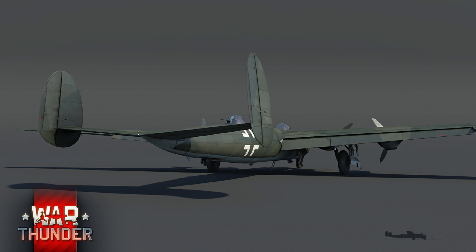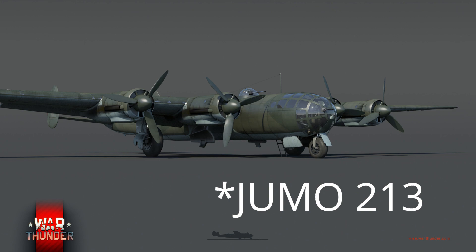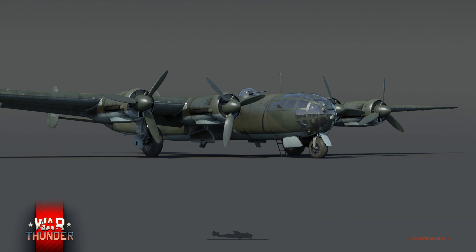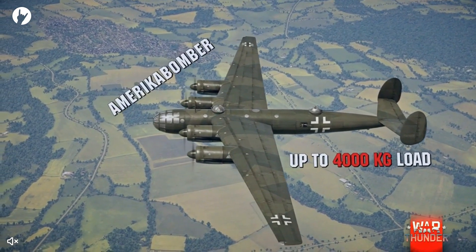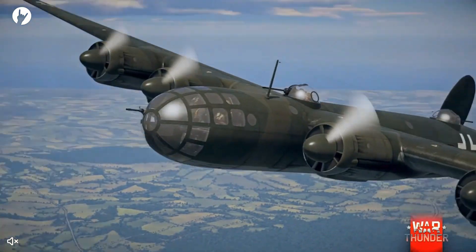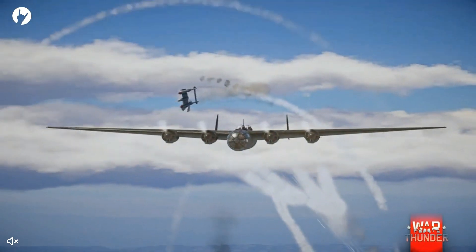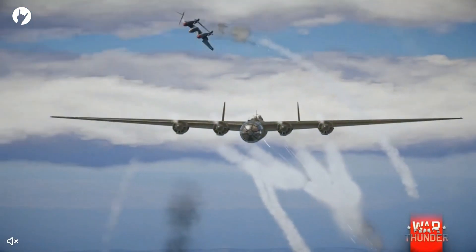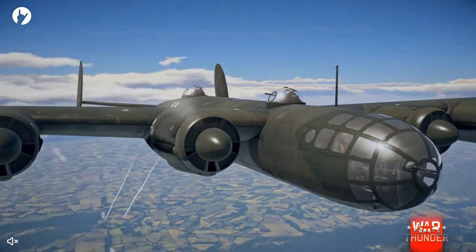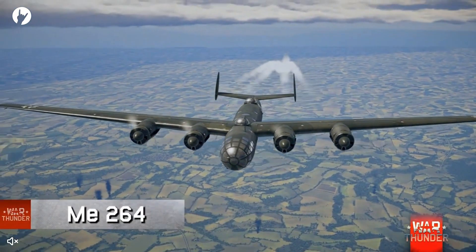Moving on to the con of low speed and poor climb rate — we know the speed from the dev blog: 520kmph at an altitude of 6,000m. This aircraft is powered by four Junkers Jumo 213 engines — inline engines with a cooling system. The climb rate, going by Wikipedia, is 2 metres per second. Not so good. If you need to climb to altitude from ground level, that's going to take you a while. I genuinely would not be surprised if Gaijin pull some number out of nowhere to improve that climb rate a little. But if it actually is that bad, you better hope you don't make it back to the airfield, because it's going to take you ages to climb up and you're probably going to get murdered trying to get to altitude.